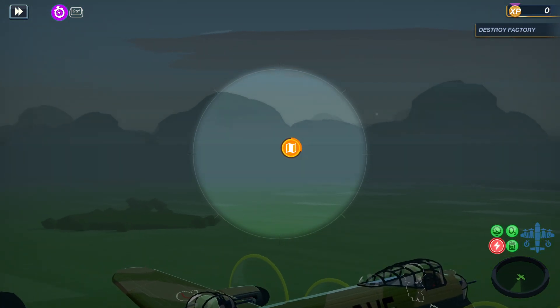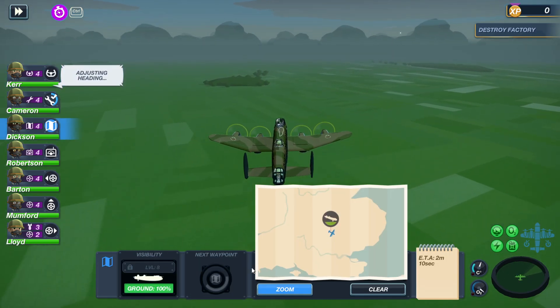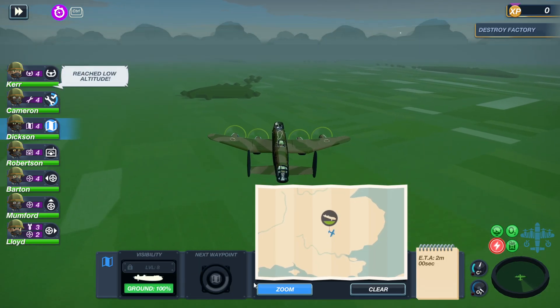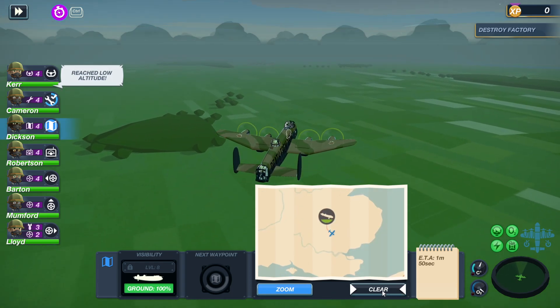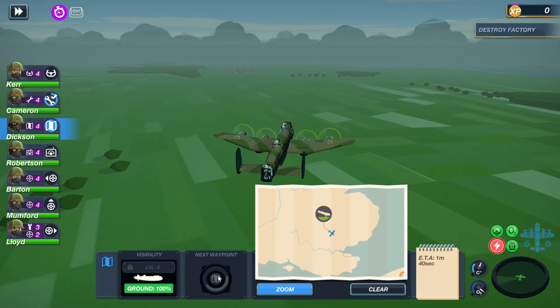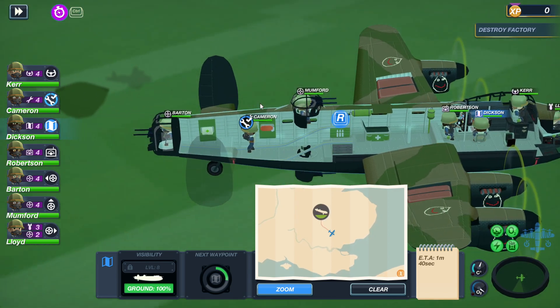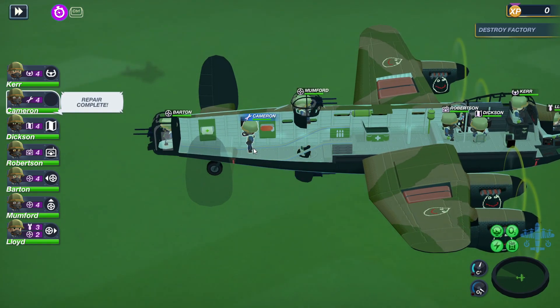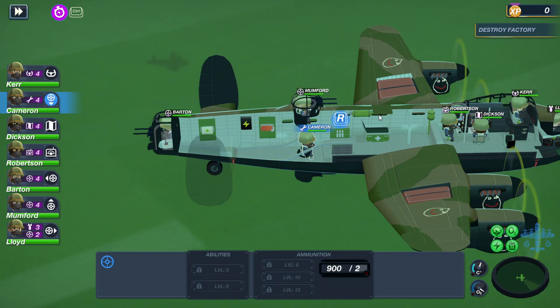All right, so what are we trying to do — destroy a facility? Good, I'll do that. Now I can clear... okay, I guess the electricals are off, that's why I can't do anything. Move your ass right there. Perfect.